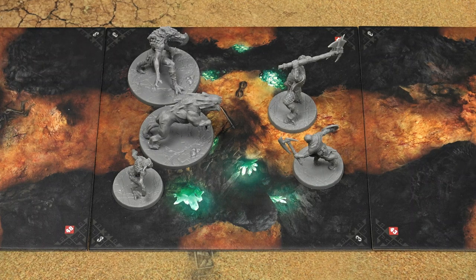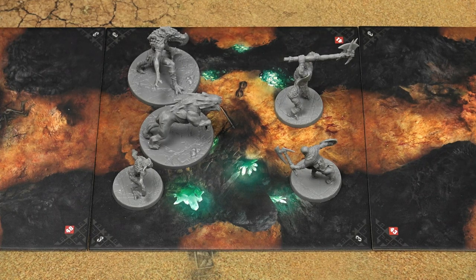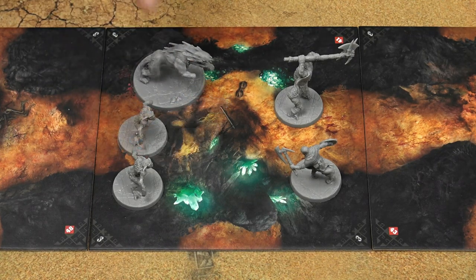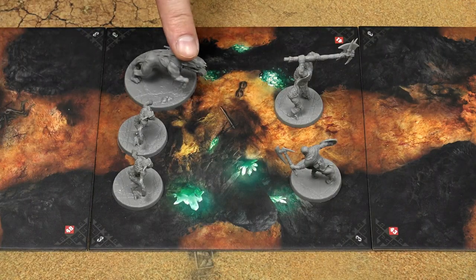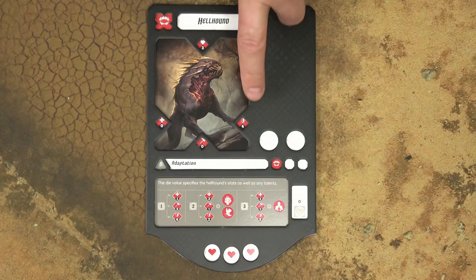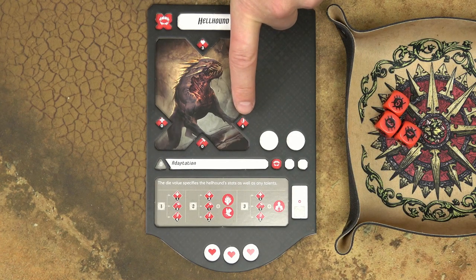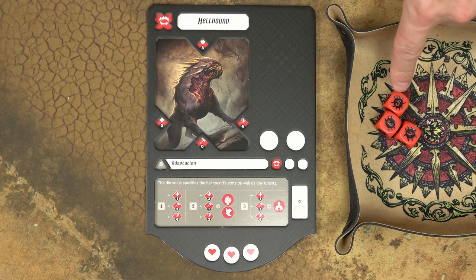Warriors can attack enemy warriors if they are on the same tile. Since warriors are activated one by one, there is always only one warrior attacking. The attacker chooses a target — a demon, hellhound, or troglodyte. If there are multiple troglodytes on the same tile, you can attack all of them with one combat action. The infernal warrior must choose which human warrior to attack. The attacker's attack value determines how many dice are rolled, and each die equal to or greater than the target's defense value scores a hit.